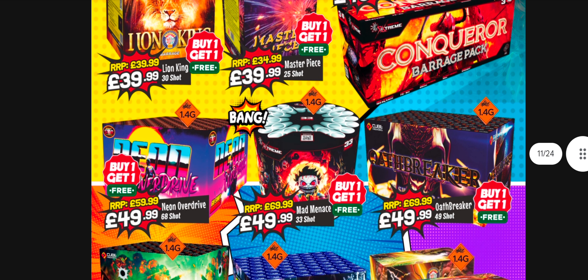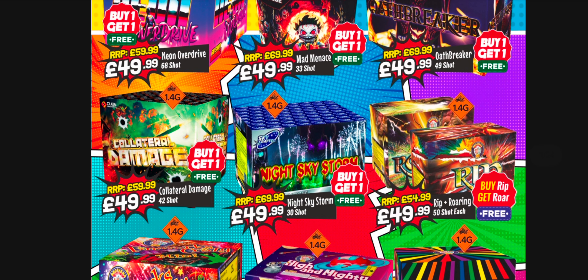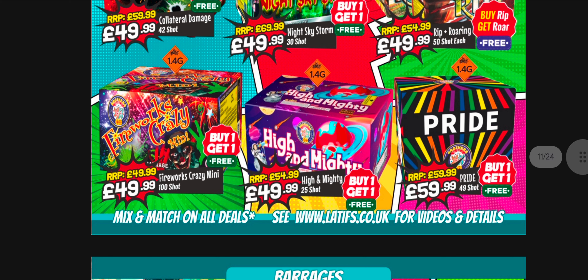Lion King's been out a while. Night Sky Storm is okay. You've got Rippin' Roaring - buy one get one free at 25 quid a piece, good price point. Fireworks Crazy Mini - I think it's gone up in price slightly. If you've got a small garden it's fine, but if you've got a big garden you'd be better off with the full Fireworks Crazy. The mini version's just a bit tamer and more geared towards smaller gardens.